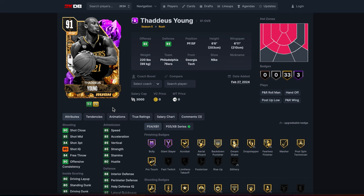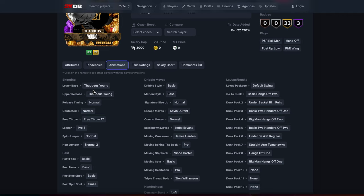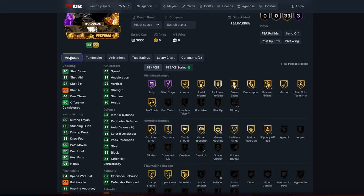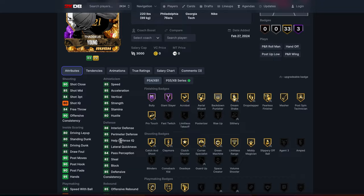This is a pretty good card, but it's not really Thaddeus Young. 2K just gave this card 85 in every single stat. He has a post hook and post fade in the 90s — I don't know who this card is meant to be, but it's not Thaddeus Young. He has a basic dribble style and won't be able to cross the ball over. The release is fine — not brilliant, not bad. It feels like 2K has stopped trying to make players even remotely resemble who they were in real life.